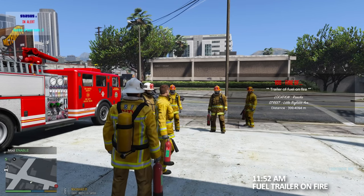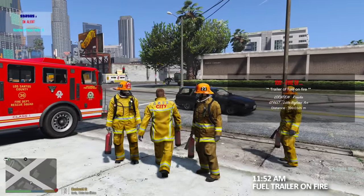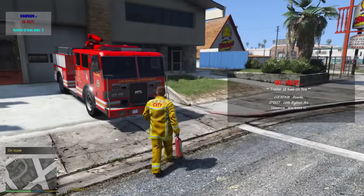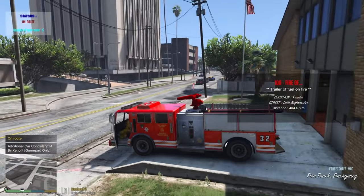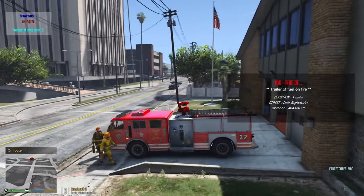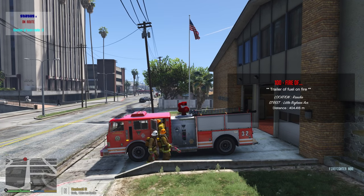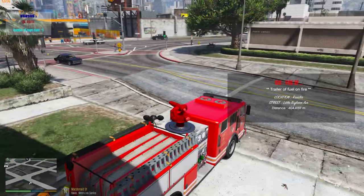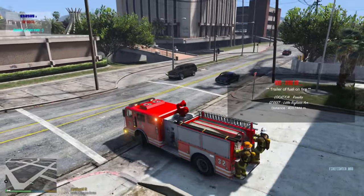We got a fire - trailer of fuel on fire. Let's go ahead and respond to this one. We can change our status to on route and hop in to get our gear. We hit the little asterisk button once we get there. Pretty cool location in Rancho, about 400 meters away. Everybody's hopping on the truck - let's roll out.